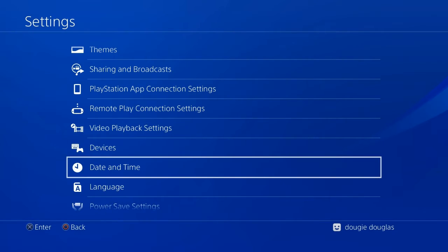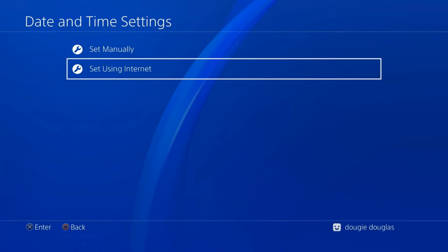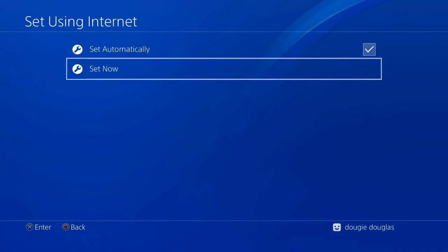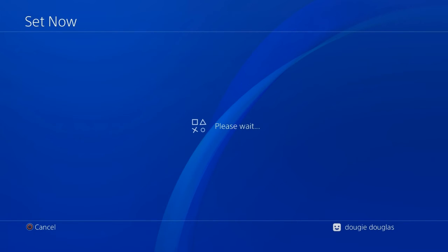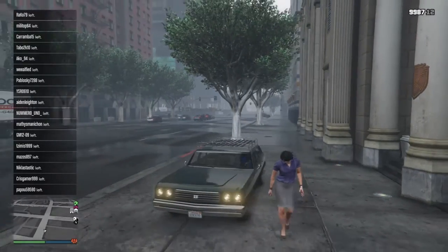Jump back to Time and Date Settings again, then go to 'Set Using Internet' and that will reset the time and date. It will load a little bit. That's the point where I needed to screenshot — I couldn't record that part. And there you go, back in — it comes up to load into a solo session.